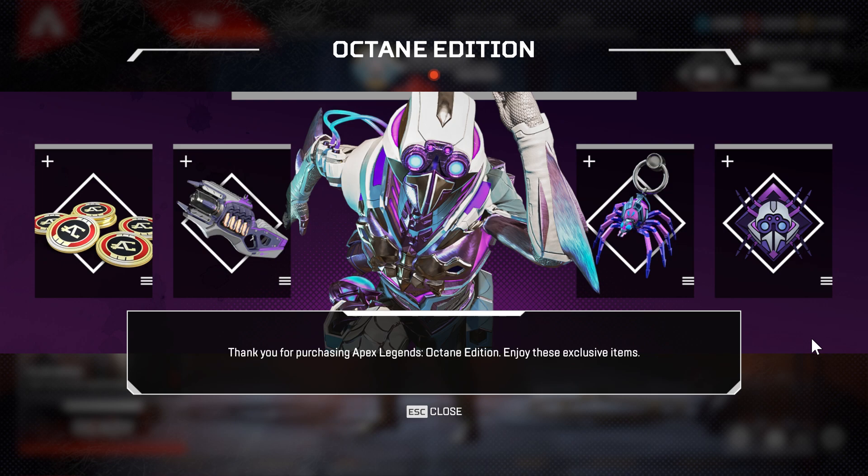Hello everyone and welcome to another video. As you can see I just bought the Octane Edition. It comes with one more item than the Lifeline and Bloodhound editions. The Octane Edition has two legendary cosmetics, I assume the gun charm is epic, and this is just a badge and 1000 Apex coins — not bad for the price, especially if you have an Origin membership on PC.